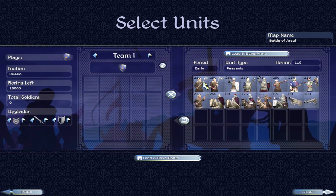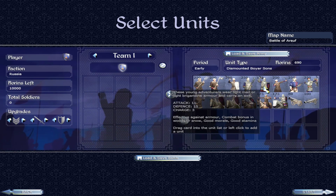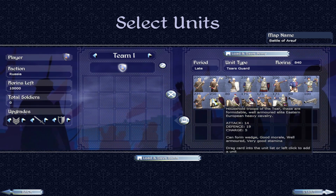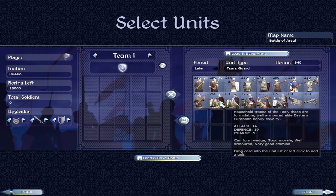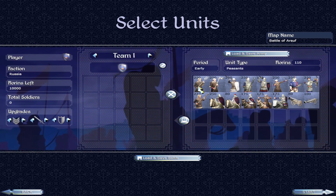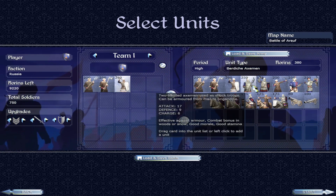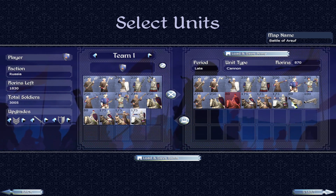So what do we have then? Most of these infantry have themselves 250, apart from these guys - I obviously typed the wrong number for those. The Tsars Guard I did give 250, just to show that we could get the cavalry up to that number if we wish. So we've got ourselves a nice selection here and we're just going to give ourselves a little bit of everything for the battle.